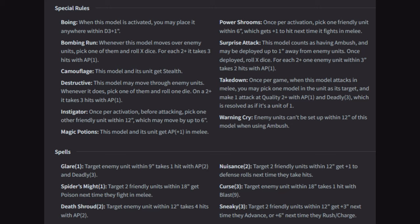Surprise Attack: this model counts as having ambush and may be deployed up to one inch away from enemy units. Once deployed, roll X dice — for each two-plus, one enemy unit within three inches takes two hits with AP1. It's an assassin-type unit that pops up and has already hit you. Takedown: once per game, when this model attacks in melee, pick one model in the unit as its target and make one attack at quality two with AP1 and deadly three, resolved as if it is a unit of one — a way for characters to punch the enemy character in the mouth. Warning Cry: enemy units can't be set up within 12 inches of this model when using ambush.